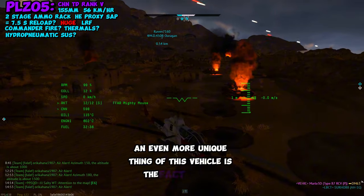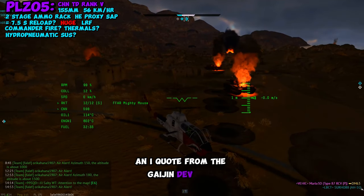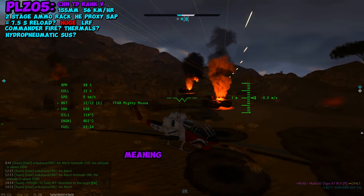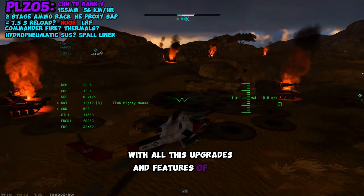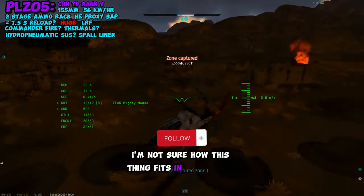An even more unique feature of this vehicle is that it features, and I quote from the Gaijin dev blog, an anti-fragment liner, meaning it probably has a small liner hidden in there somewhere. With all these upgrades and features, I'm not sure how this thing fits into rank 5 at all.